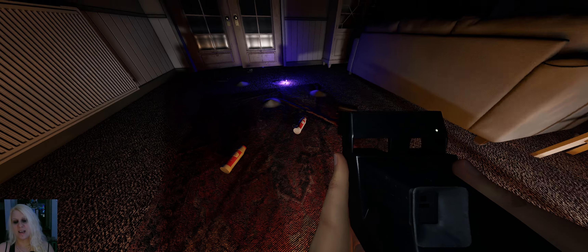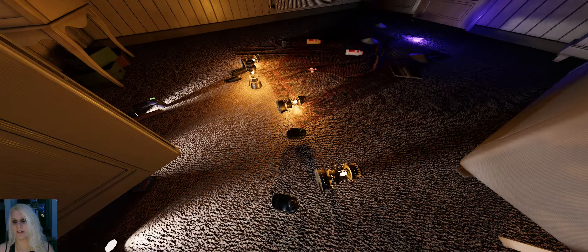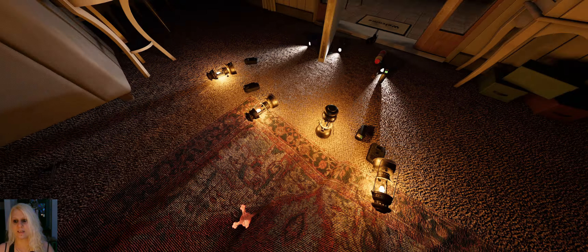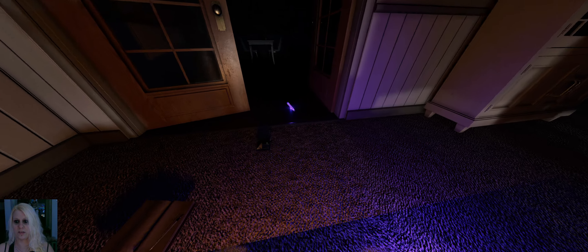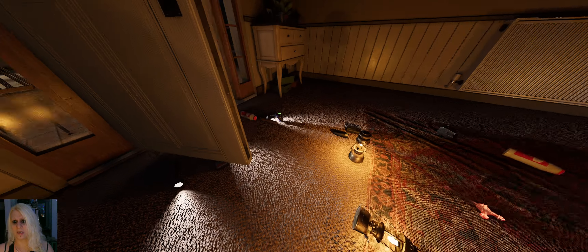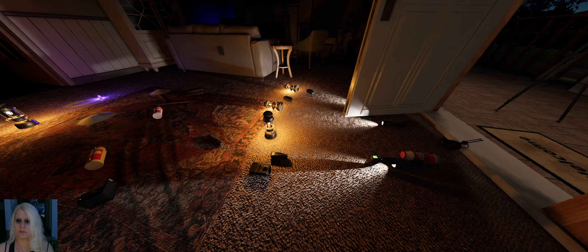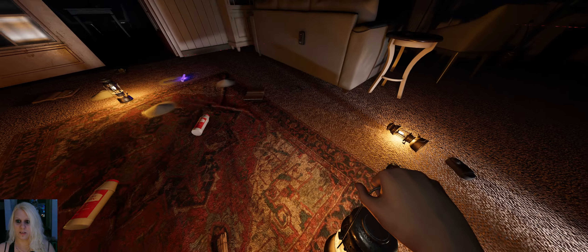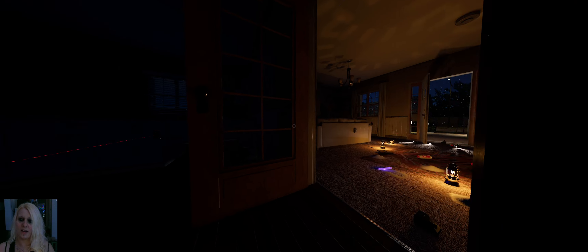The ghost has killed the breaker, which means we are not dealing with a Jinn, that's for sure. Are you in here, or are you in the garage or the kitchen? It has killed the breaker but I don't think it's in here. It threw something in the garage — I think that's why it used that one. You can place it like this, it might protect us from here. All the lanterns have been blown out, interesting. Do I have one smudge? Yes I do.